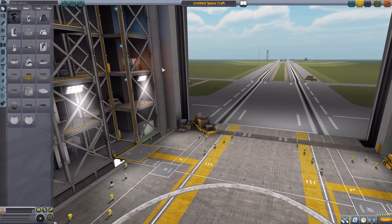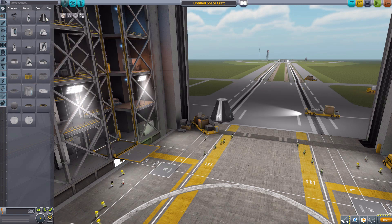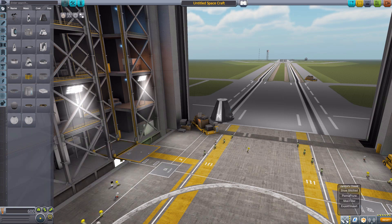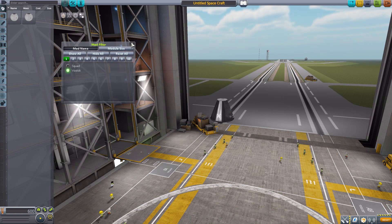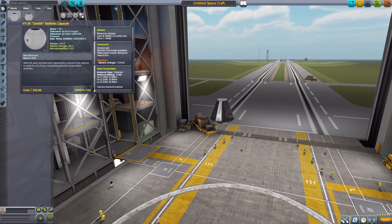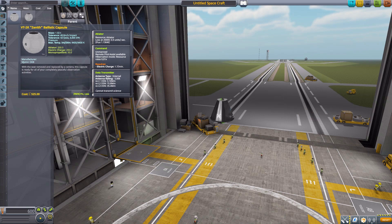We'll start by grabbing a Mark One command pod for size comparison, as it's pretty comparable to these capsules. Then we turn on our mod filters and start with the first of the two capsules: the VT-2K Zenith ballistic capsule.